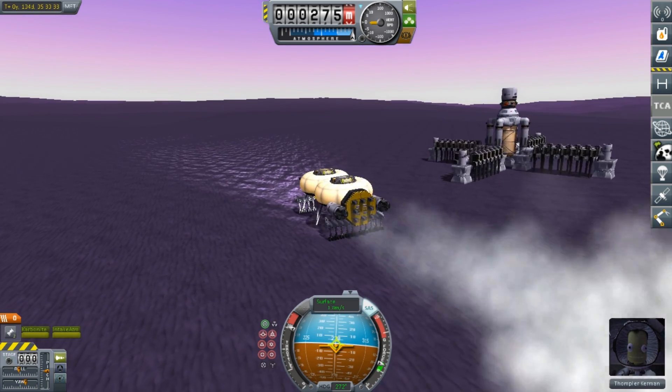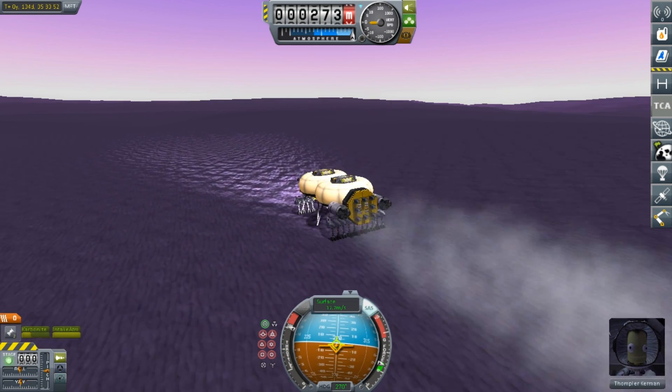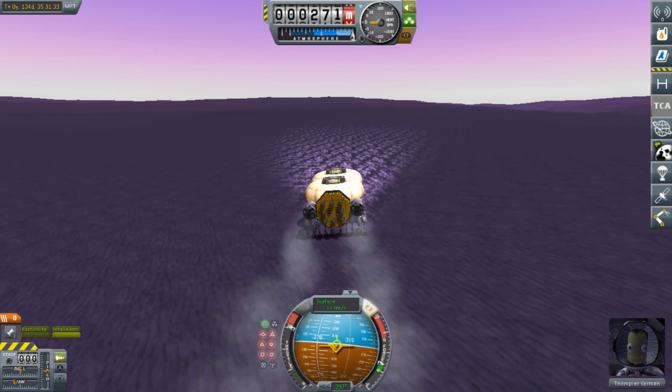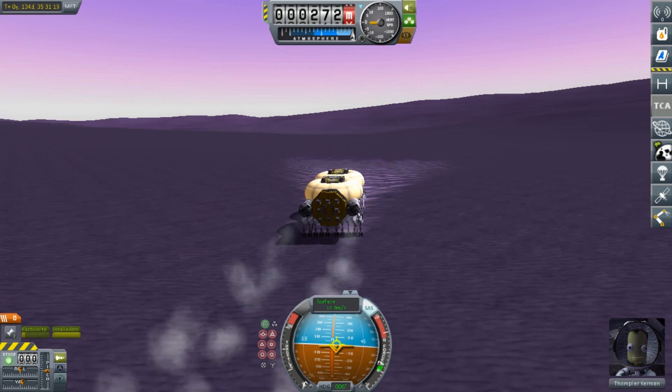I'm thinking about doing some more drilling rigs so we could ensure that we have enough, because for what I have planned we are going to need probably a couple hundred thousand carborundum. But for now we could let these run and see how well they do. In the meantime we could start working on some of the EVE habitation bases.